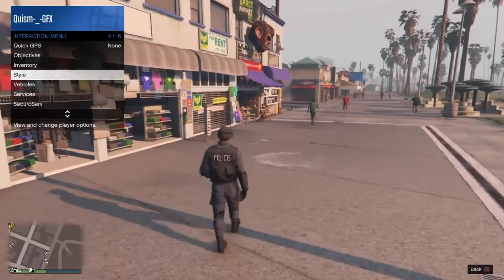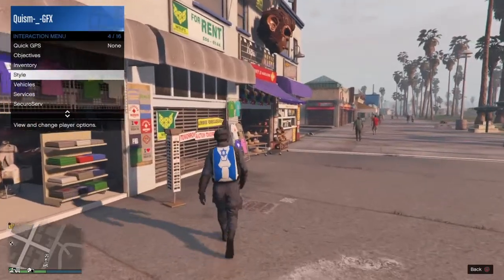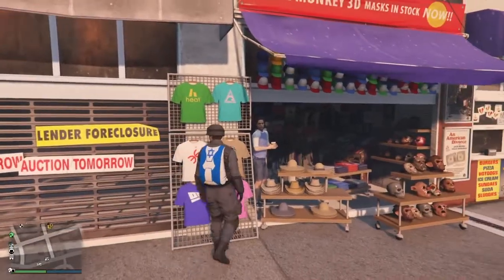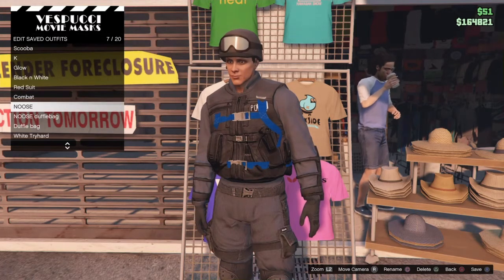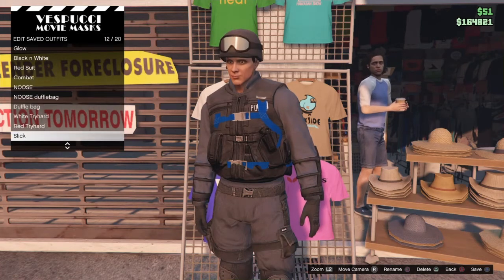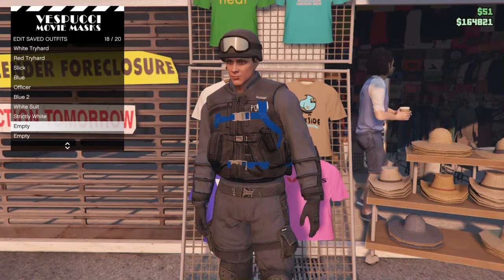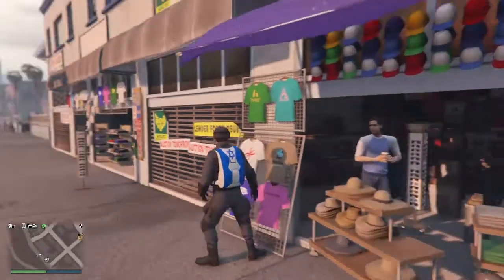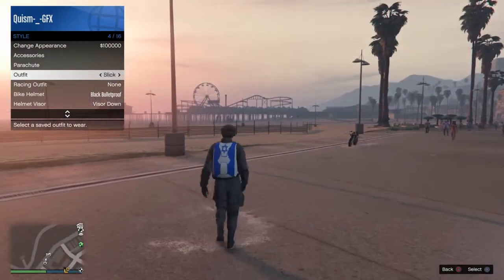Once you've got the outfit you want, you're gonna want to put a parachute on it. So I'm gonna equip a parachute and put it on, then save it. I don't think it matters which parachute, but I'll just use this one. I'm gonna save it to a separate outfit slot right here.